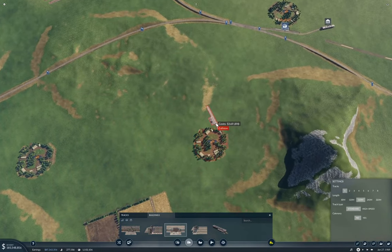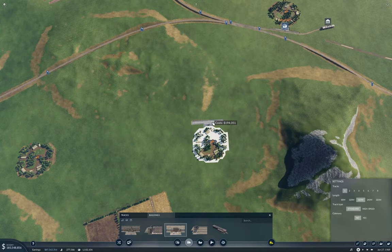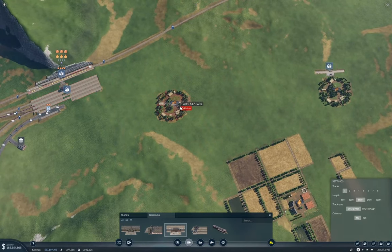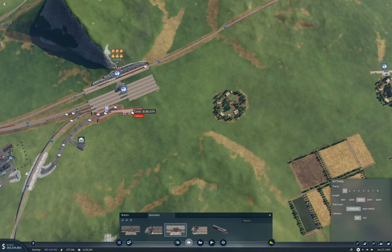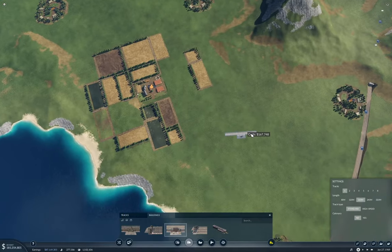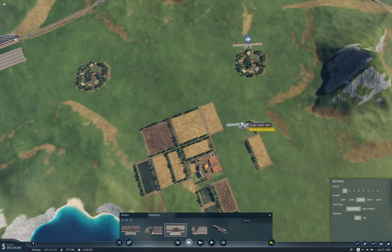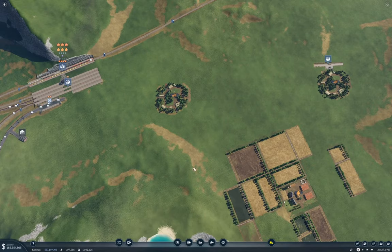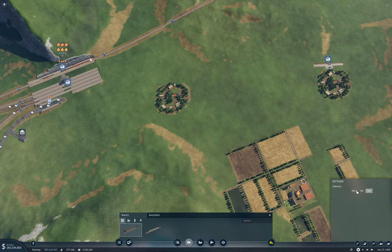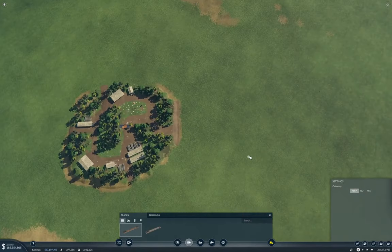We need one of these here. Does it make sense to put this one — no, that one's going to be a truck station. I'm going to grab some tracks without catenary again.